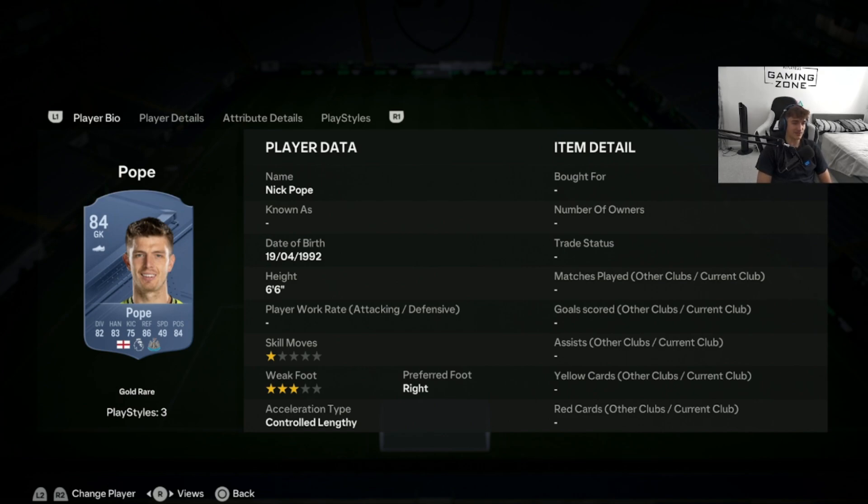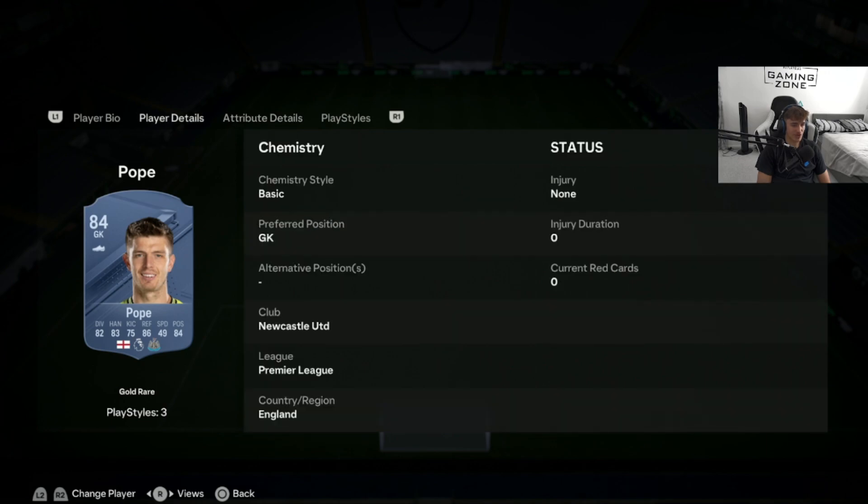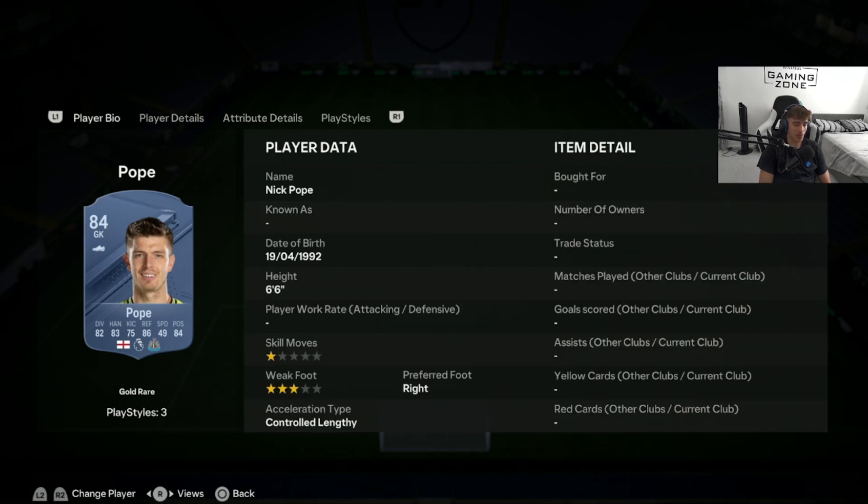He's 6'6", which allows him to be very good in goal. We know tall goalkeepers are the meta in FIFA, and we've always known for a few past FIFAs that Nick Pope is incredibly good. With it being EAFC 24, I doubt much has changed. Good attributes all around — he's a very good all-round player and just plays really well in game.